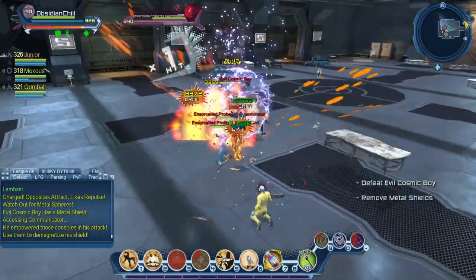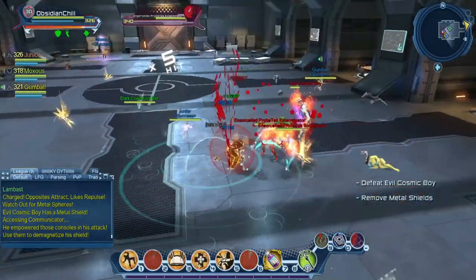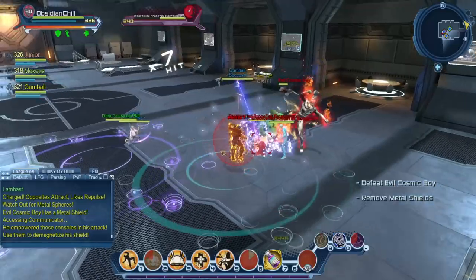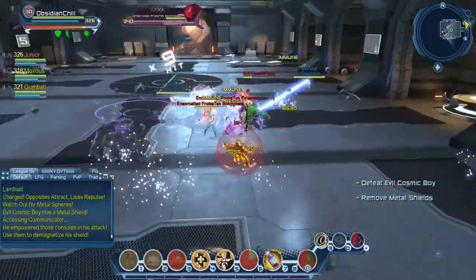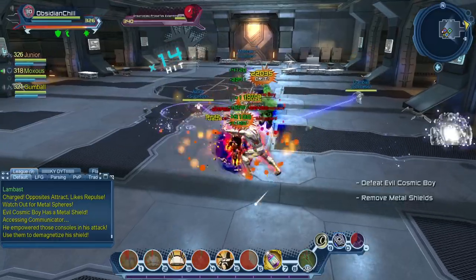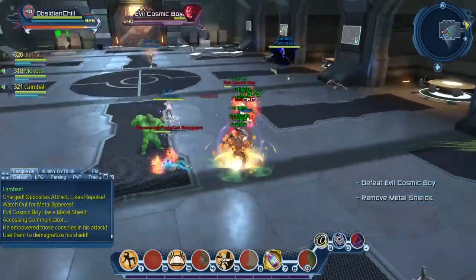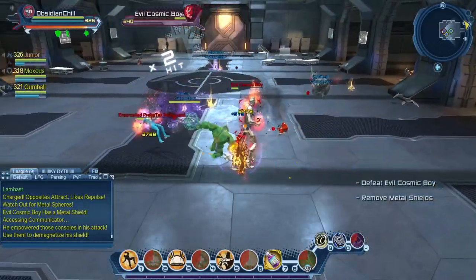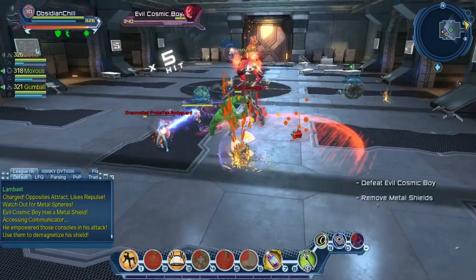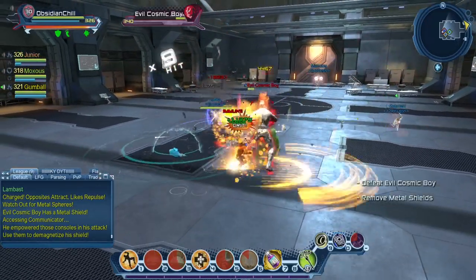The other main mechanic is when he has his metal shield up — there are base items around the edges of the room that you pick up and throw at him. When you pick them up, he'll put massive CC on you, so make sure you're running a breakout trinket, or something like the atomic proton remedy — actually the breakout trinket rather than proton remedy.